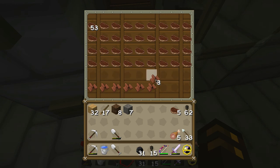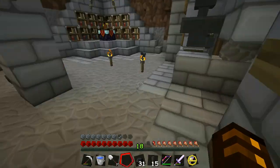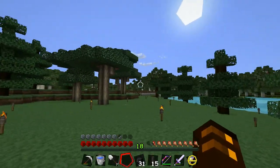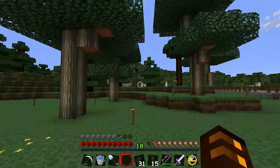I want to put two strips of leather here, kind of like that, and the steaks will go in here. I'm going to eat this cooked mutton — I'm not sure how much it heals. Let's go check out the tower.